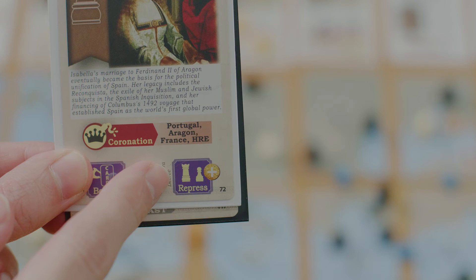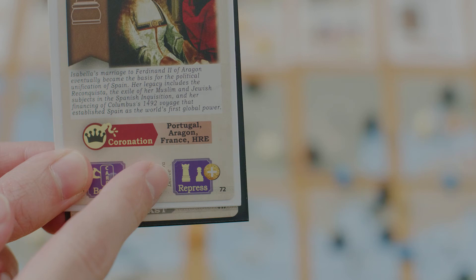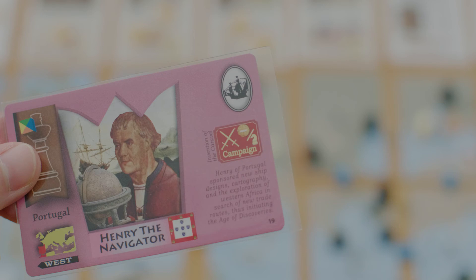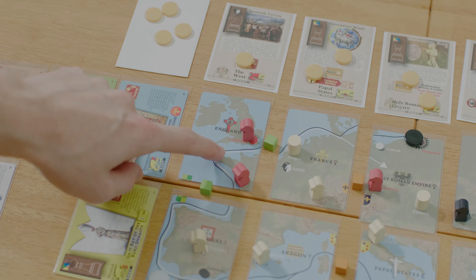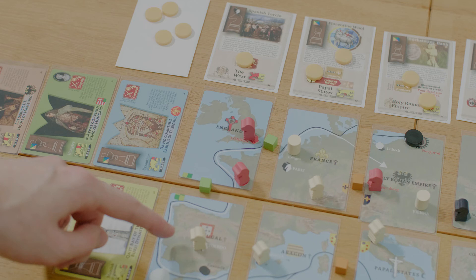Campaign is an action only available on the kingside of empire cards. Two things to keep in mind: you must pay all potential attacking knights, and no knights move as a result of the action. So if England campaigns into Portugal, you pay one florin to each of the attacking knights — a total of two — and nothing moves; a newly conquered Portugal would be empty.